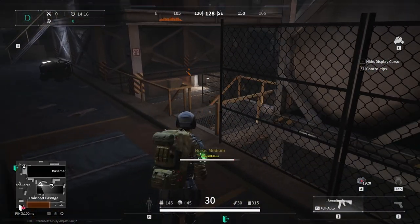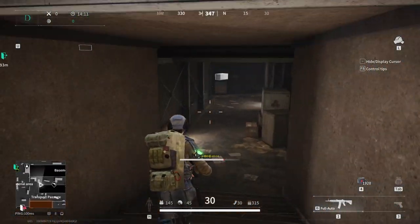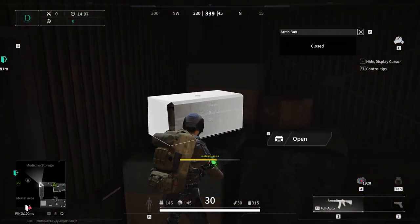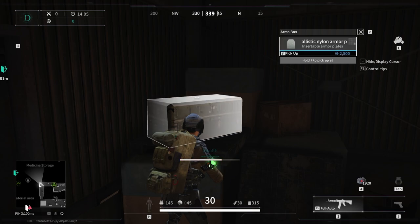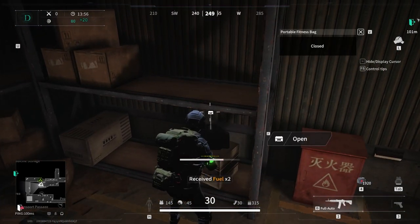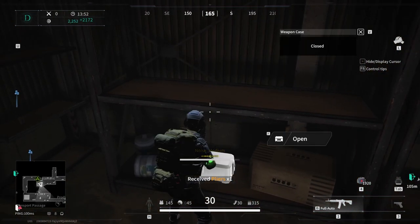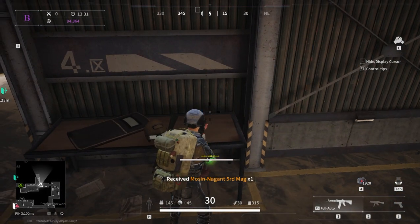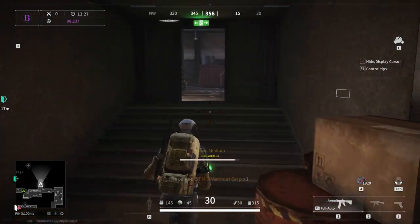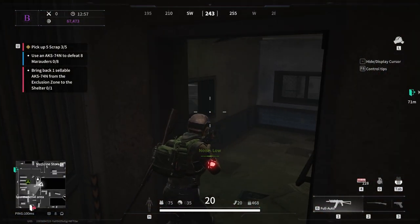Lastly, we have the basement. As I mentioned, the basement can be accessed from the medicine storage, unloading area and transport passage. It kind of goes in a circle and has some loot spawns going around. The main attraction is the storage room which has some fuel, scrap and plastics alongside a duffel bag, a weapon case and tier 2 armor which always seems to spawn here. Another notable spot is this desk in the hallway leading to the production workshop which seems to always have a marker or a walkie-talkie. You can also enter the locked room in the raw material area from here.